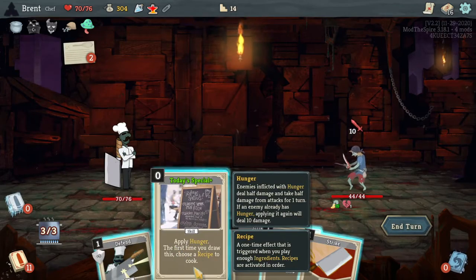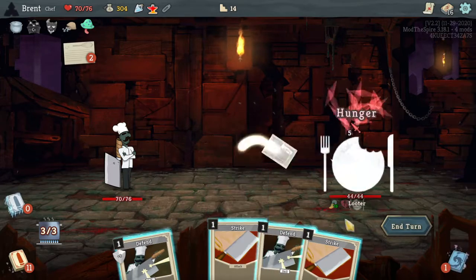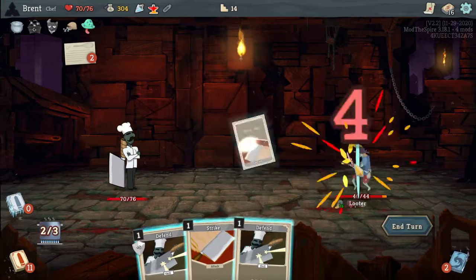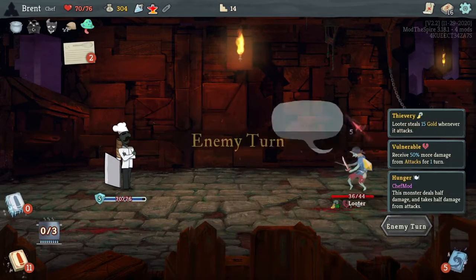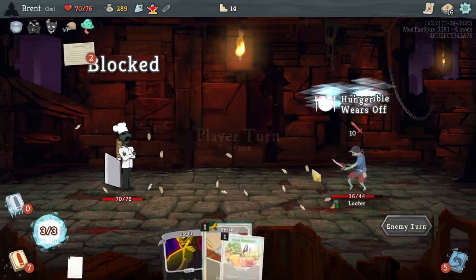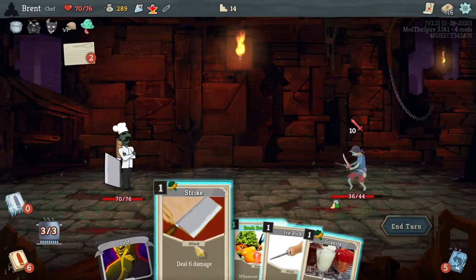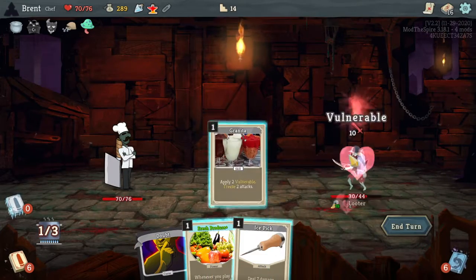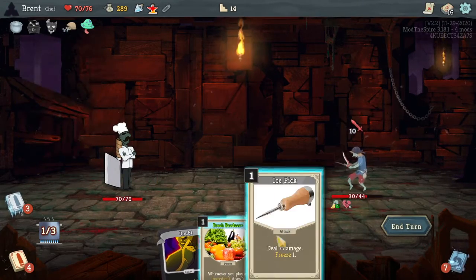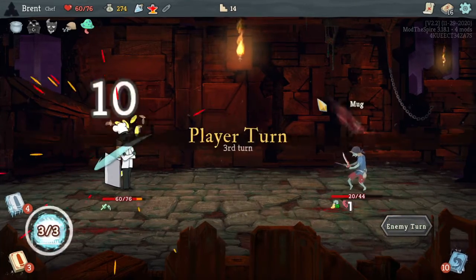Now this is up here — I need to play two ingredients. Choose a recipe. I'm starting to figure it out. Apply hunger: they're going to take less and deal less, which is going to be nice. It does go off after one turn. Are these considered ingredients? Let's see — they are! So that effects and now that's in my deck now. I'm figuring it out slowly.